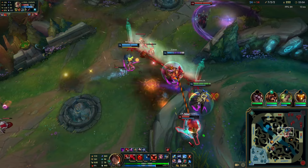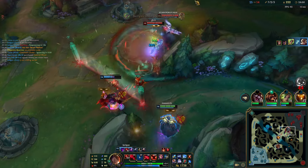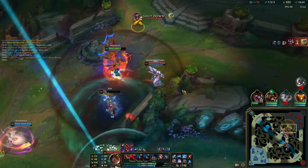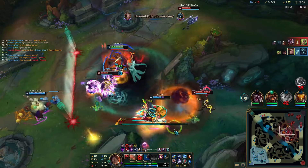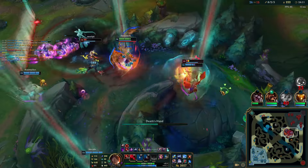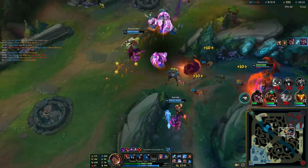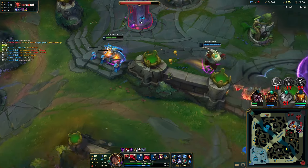I'm almost four items at 24 minutes just by being consistent and being in the side lanes with TP. It's not like I wasn't there for any fights — I could always join with TP. But I got so much done by being in the side waves, pushing towers at the right places, and pressuring the enemies. So now we can just force down their base and try to take inhibitors to open it up even more.